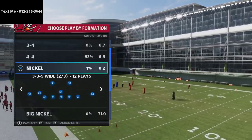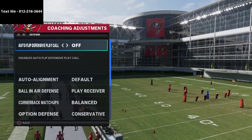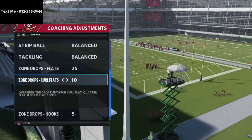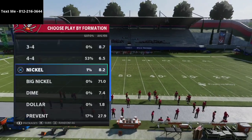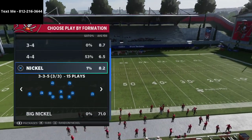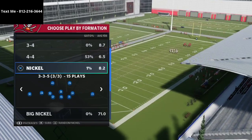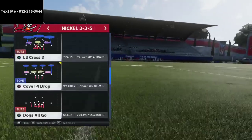Before we dive too deep into this, I want to show you my coaching adjustments and specifically my zone drops. As you can see, I have the flats on 25, the curl flats on 10, and the hook curls on five yards. This is the best zone drop for the way that I like to play defense right now. Sometimes I'll put the flats on 20 depending on the routes — if they're using more post routes as opposed to crossing routes, I'll put them on 20.